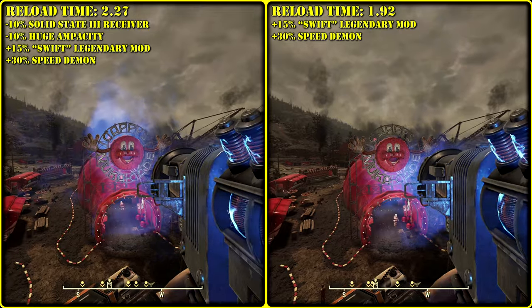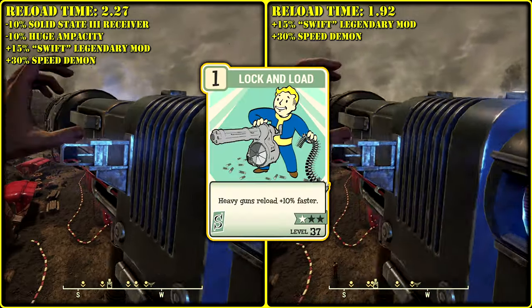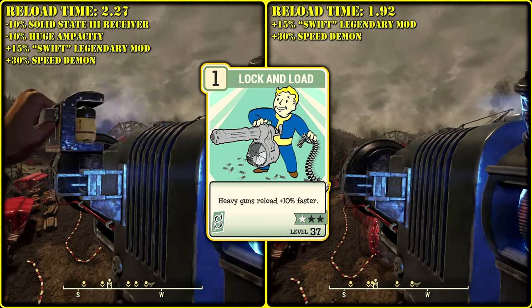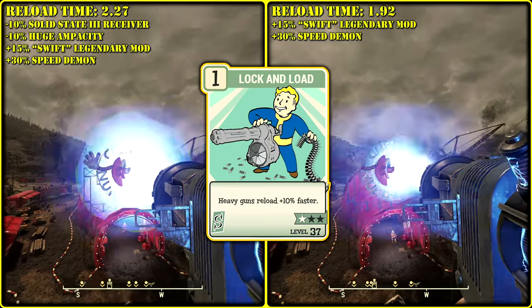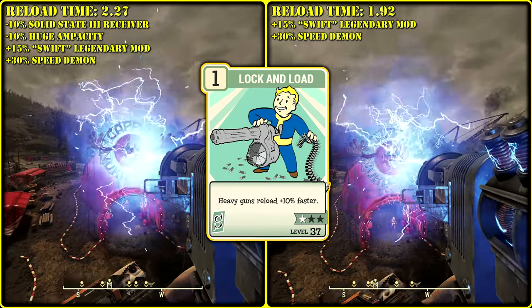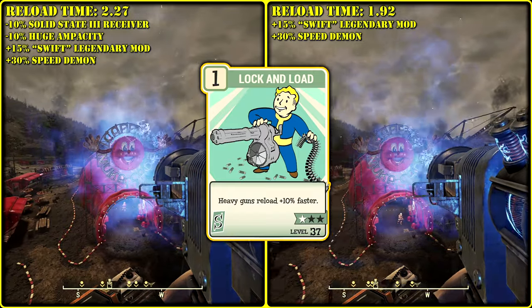The difference is around half a second. I skipped Lock and Load perk and used the Swift legendary modification. Swift is good for free aim but not for VATS gameplay. Lock and Load is generally good for heavies, but maybe not necessarily here.